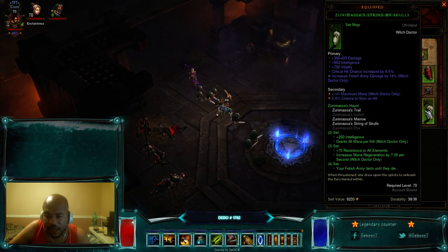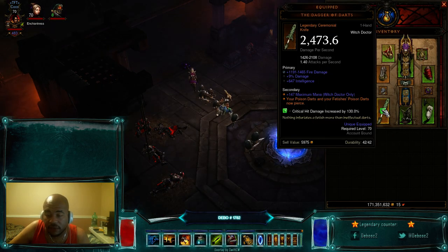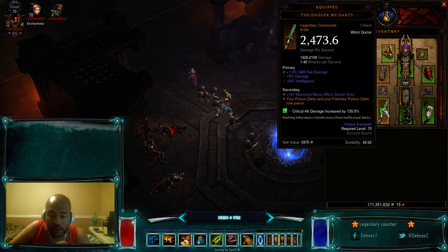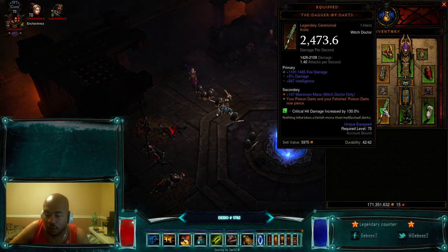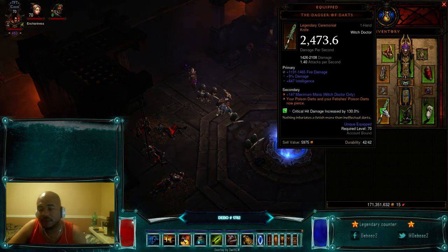The String of Skulls also has a stunning chance on hit, which is pretty cool. The biggest piece is the Dagger of Darts — it makes the build run really well and do a lot of DPS because it turns all your darts from your fetishes and yourself into piercing darts. You want one with good base damage, good percent damage, and a socket.